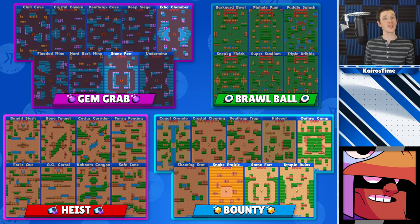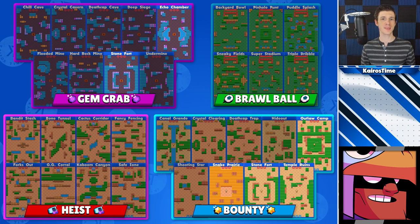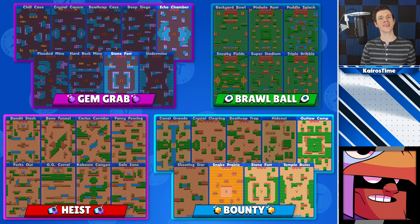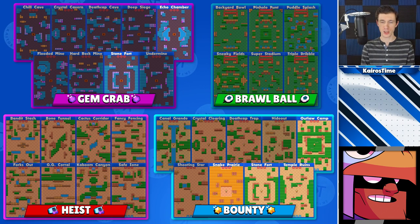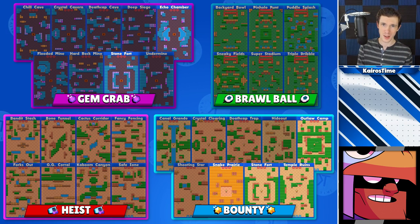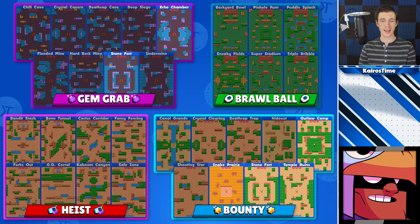Next we have Bo, who does well on maps with lots of choke points to put down his super, and a medium amount of walls to take advantage of his range. If you have him maxed out with his star power, he also thrives on maps with a lot of bushes. For Gem Grab, you can jump into solo queue for Echo Chamber and Stonefort. I wouldn't play solo queue with Bo in Brawl Ball or Heist. For Bounty, he can do a decent job at Outlaw Camp, Snake Prairie, Stonefort, and Temple Ruins.